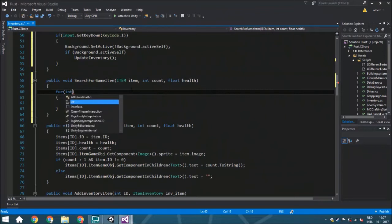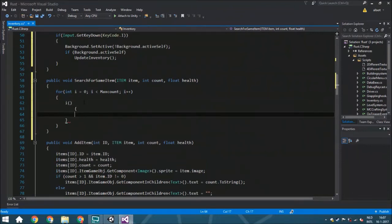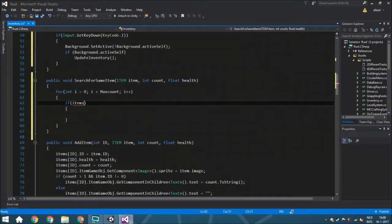This for loop goes through all the slots. Because we know all the variables of an item — like item ID, count, and health — we're going to check if the count isn't zero, because if it is one or 32 (depending on what you picked up), as long as it's more than zero it means there's something there and we continue. The very first check is an if statement: if the current items[i].id is the same as the id of the item you just picked up — item.id.